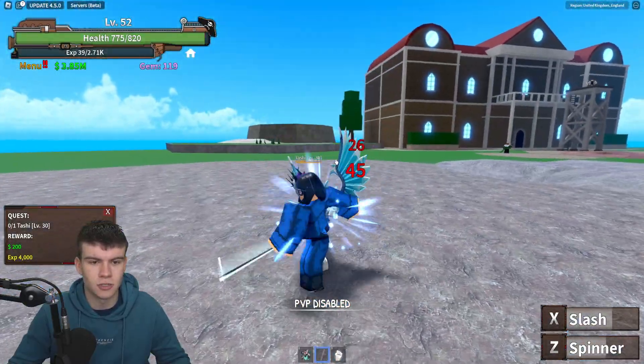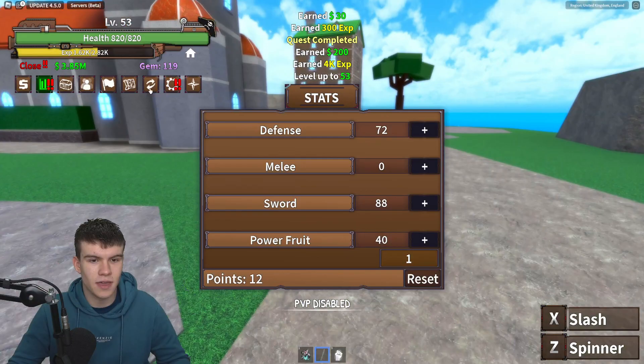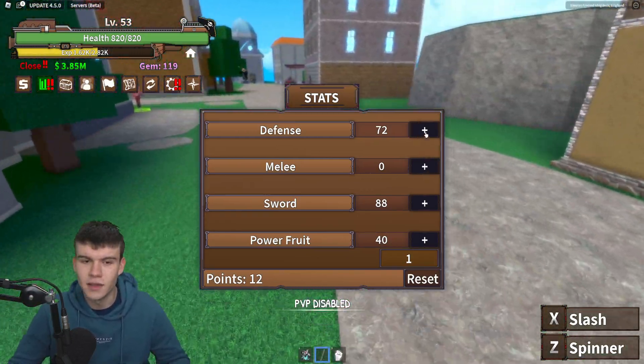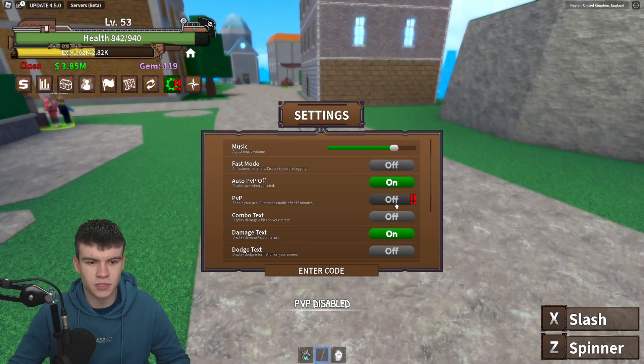Let's quickly go in and do some damage to the boss over here. We are actually destroying the boss right now — and that is dead. Let's quickly see here, we can spend quite a few stat points — we've got 12 right now. I think I'm just going to spend that on defense. We've also got something in the settings over here — it says PvP.